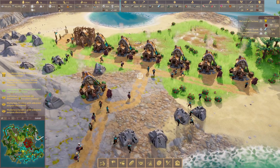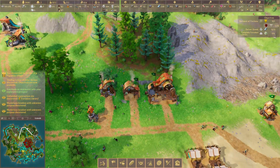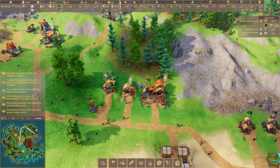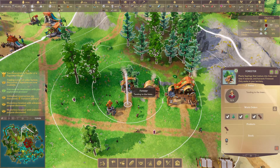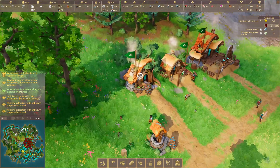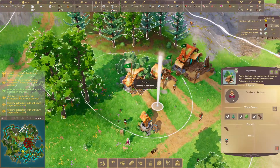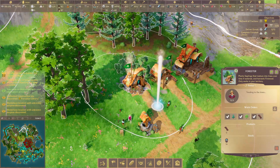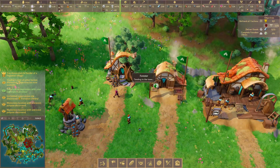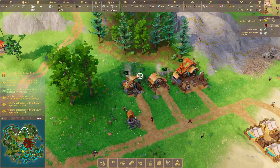Let's dive in. Starting at the basics, which is woodcutting, because that's one of the bare bones of any good building game. What we've got set up here is a forester. Foresters go out and plant the forest for you. You don't necessarily need them straight away, but you will need them pretty quickly because they can plant all different types of wood — softwood, hardwood, and firewood.